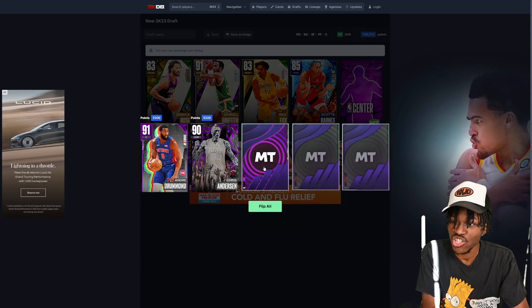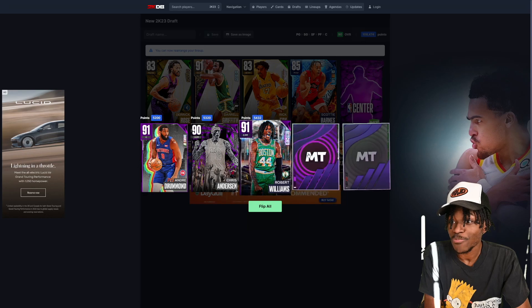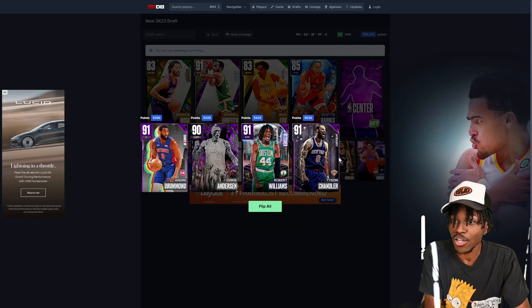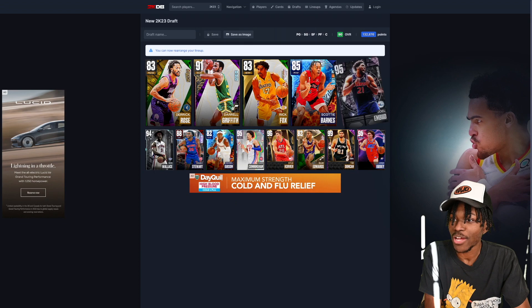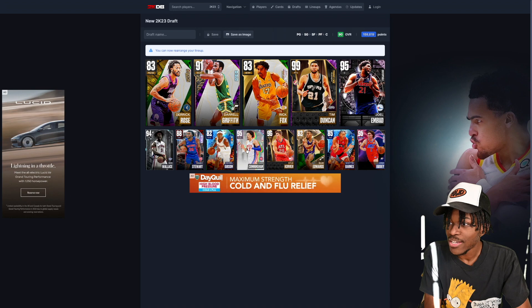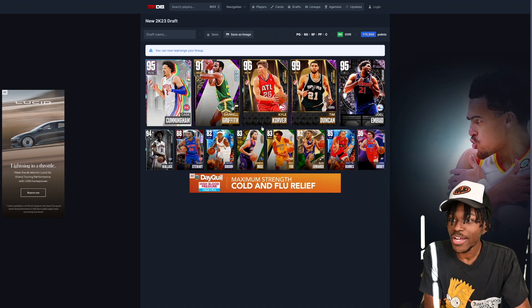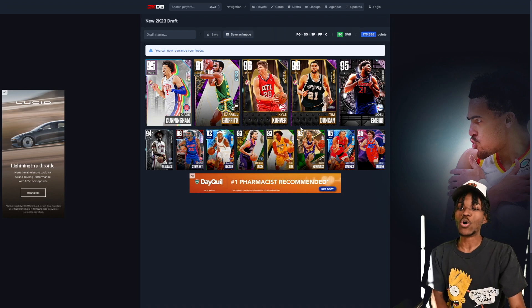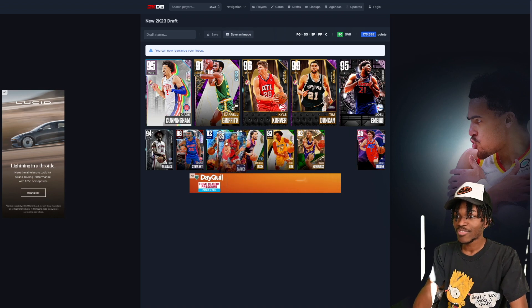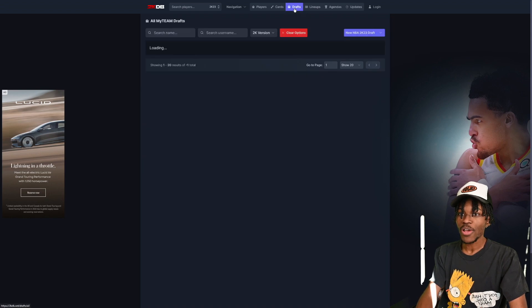This is our captain pack — supposed to have the NBA legends. The card art is kind of clear, I'll give 2k props on that one. And lastly we get Joel Embiid. So let's do this: Tim Duncan at the four, Cade Cunningham at the one, Darryl Griffith at the two, Cal Corvette at the three. That's our lineup — 90 overall, 175,000 points.